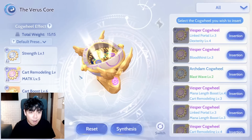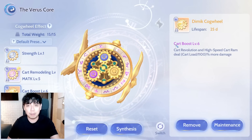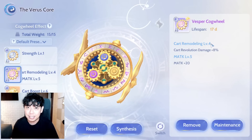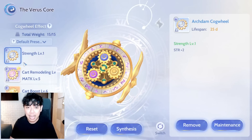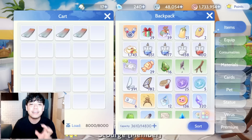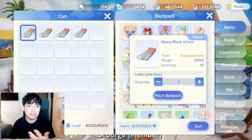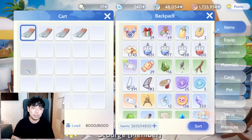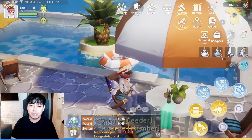Now let's go to the Vero score. Cart Boost increases the damage of your Cart Revolution based on the weight of your cart. Cart Remodeling is also good because it also increases cart damage. Anything that increases the overall damage of your attacks is good. Don't forget to increase the weight limit of your cart and fill it with as much weight as possible. The easiest way to do that is to purchase steels — they can be bought from Kafra. Four stacks of steels already give you 8,000 total weight, which is the maximum.